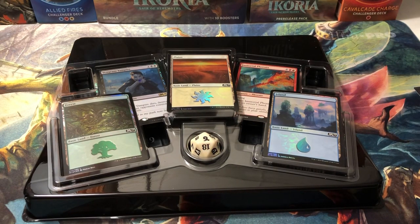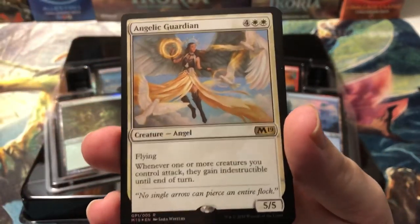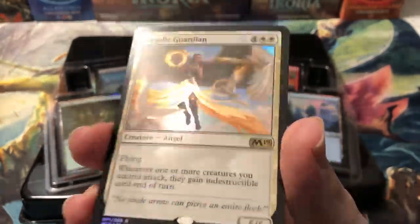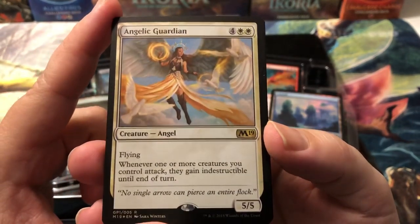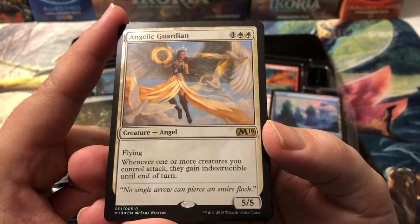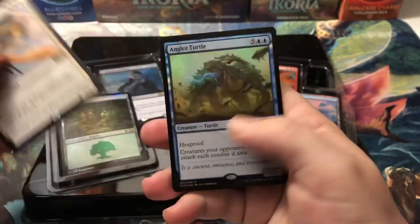First up we got the Angelic Guardian. I think she's like a five, six dollar card — not bad, and that's foil. There's a crazy storm outside so hopefully you guys can't hear that on the microphone. She's a six-drop, two white and four colorless, flying, and whenever one or more creatures you control attack they gain indestructible until end of turn. She's a 5/5, pretty good ability — that's why she's a five, six dollar card.